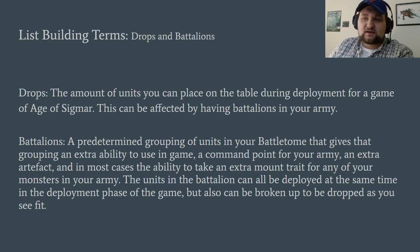Now we're going to go over Drops and Battalions. Drops are the actual number of times you're going to have to place all your units on the table — each unit you're dropping is a drop. That is affected by Battalions. Battalions are in the Battle Tomes — they're a prearranged grouping of units. You pay points for these, maybe between 80 and 160. They give the units in that Battalion an extra ability, a free command point, let you take an extra artifact, and some even let you take an extra mount trait. But what's really happening is it lowers the number of drops you have in your army.